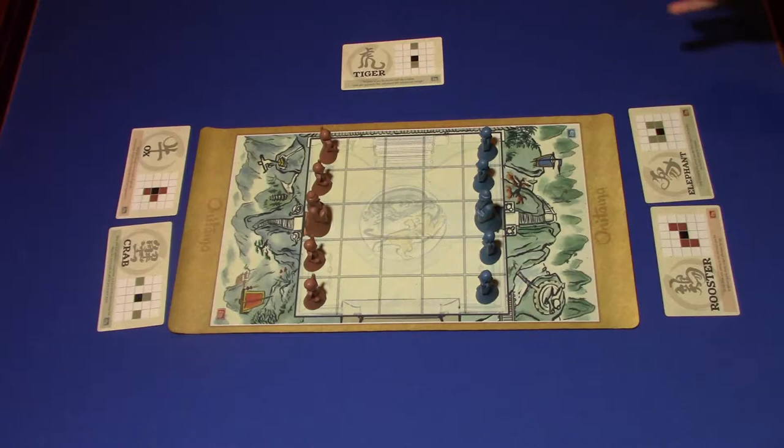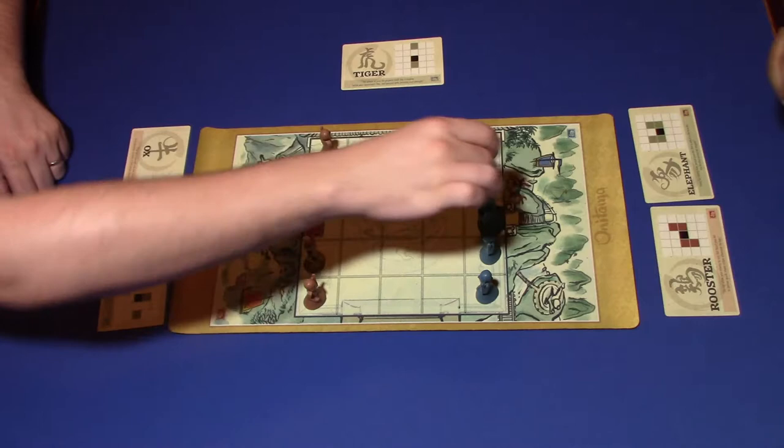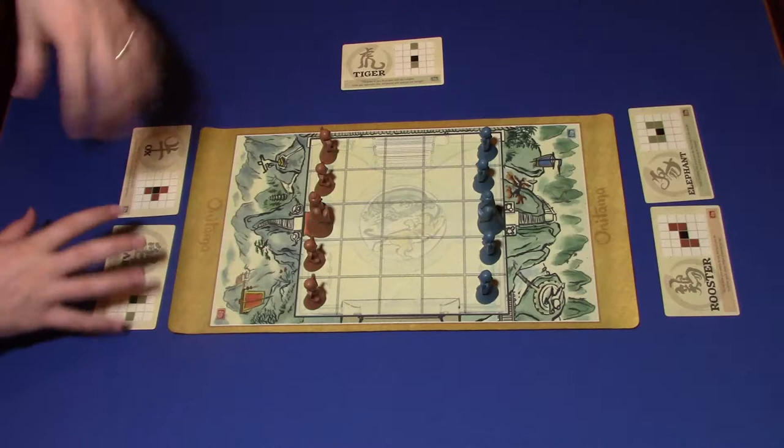Congratulations, Nathan. Thanks. Basically how you win the game is you just have to capture the King or get to the base with your master. If your master gets to the opponent's base, then you win. So I would either have to get there or defeat his master, because that attacks your castle. Let's go ahead and start right now with what we have here.